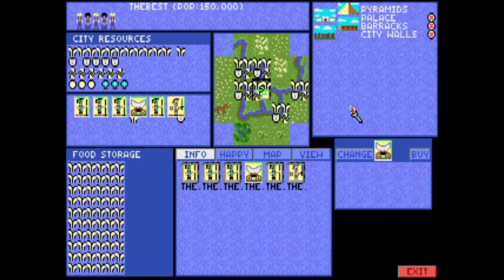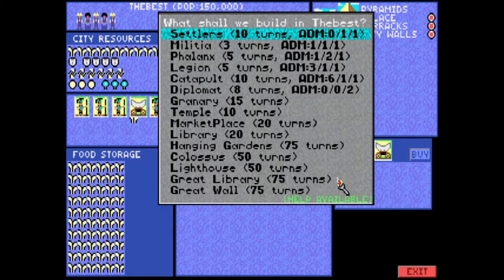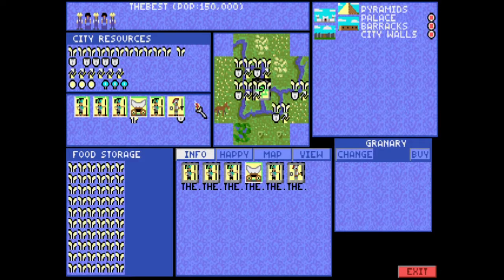Okay, change this to — what does a Temple do? It helps with your happiness, I think. My people look happy. Granary is going to help you do more food storage. I think I'm going to do that — I'll do Granary, then a Temple, and then a Library, all in that order.